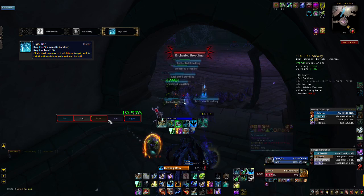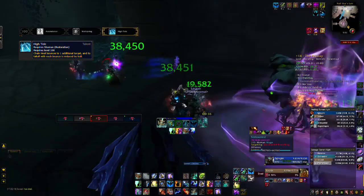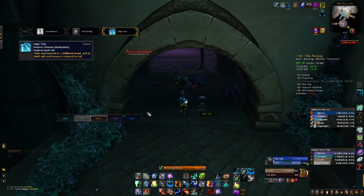Level 100, your choice here is going to be High Tide. What High Tide does is increase the number of bounces your Chain Heal has by 1, and it also reduces the falloff of each bounce — the healing reduction — by half. Although the other two talents at this level are pretty strong, this build revolves around buffing your Chain Heal, and High Tide is a very strong pick. The reason you're not taking Deluge at level 60 is because in most situations it's too situational, whereas High Tide is always great, especially in raids.